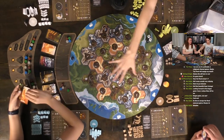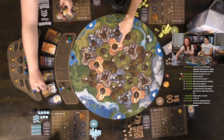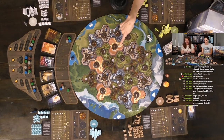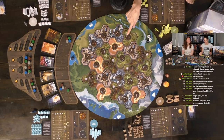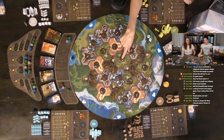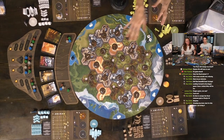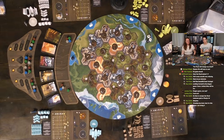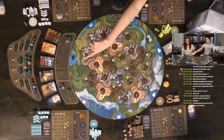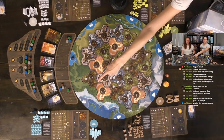Here is our main board — this whole round map. On it you can see triangular hexagons, and they have resources noted on them: vegetable, stone, sap, wood, wool, and so on. On those triangular hexagons, we also have different tool icons: the spindle, rake, pitchfork, axe, and pickaxe. These create different combinations of resource and tool, as opposed to numbers like in Catan.